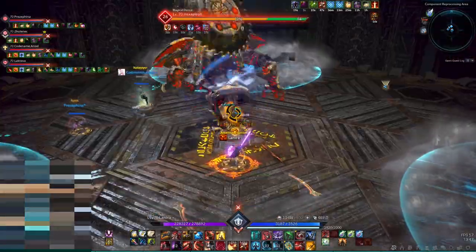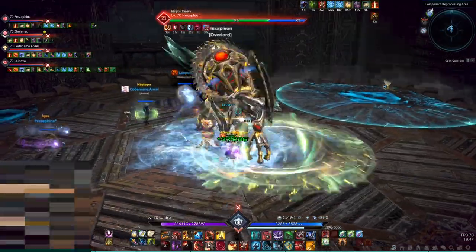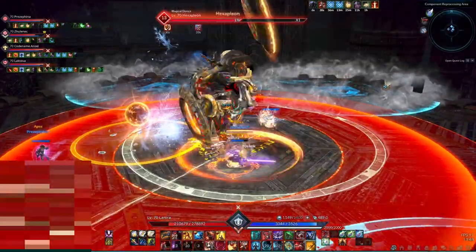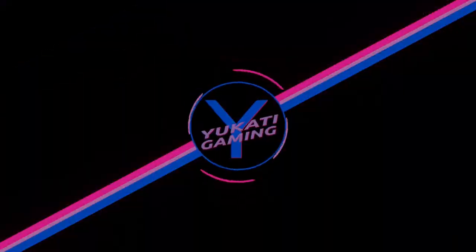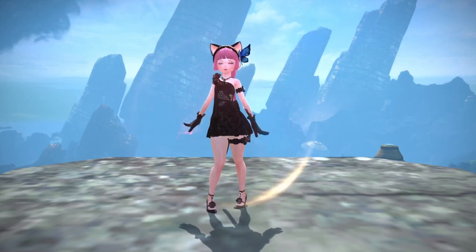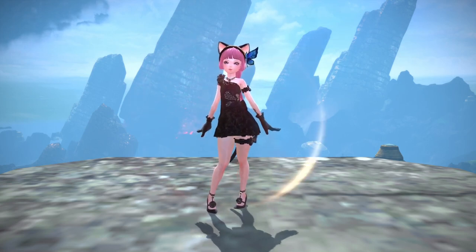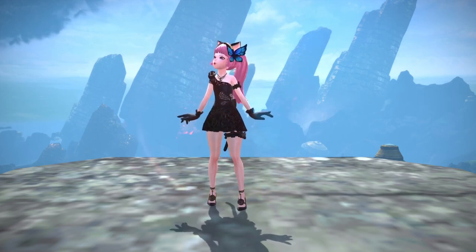Turning the boss should be avoided when possible. Sometimes I see tanks jump through the boss in order to dodge attacks; however this will aim the next boss attack in the direction of the DPS players. For ranged DPS, a 180-degree turn can be quite annoying if it happens too much, since the distance they have to cover to get back behind the boss is larger than for melee classes. It is way better to dodge backwards or sideways if necessary, and then walk or sprint back to where you were. Moving the boss without a good reason is even worse than turning him.